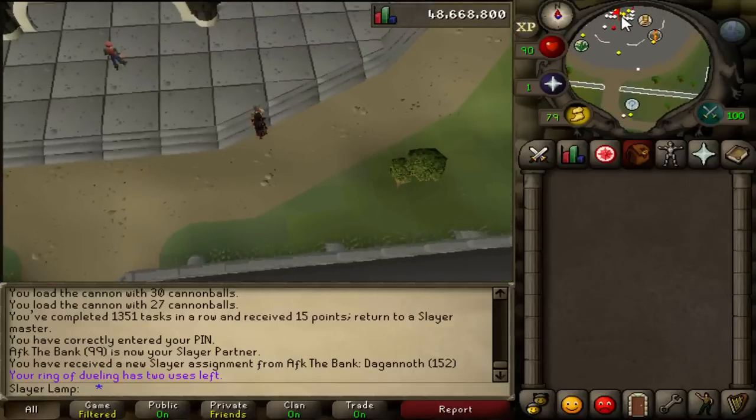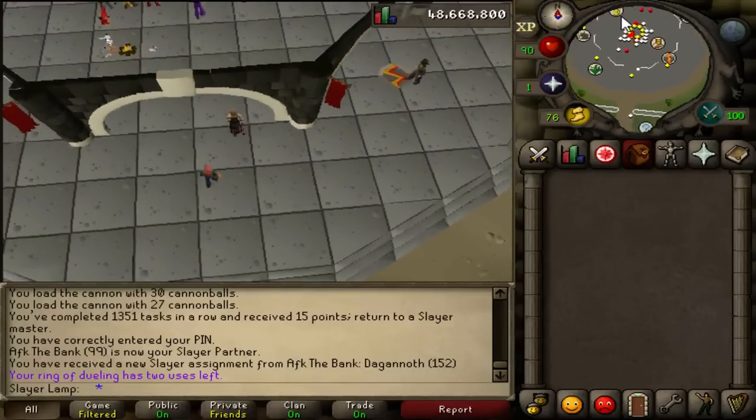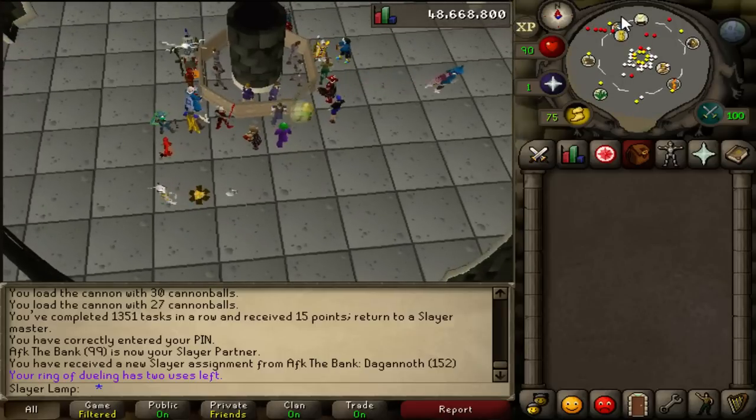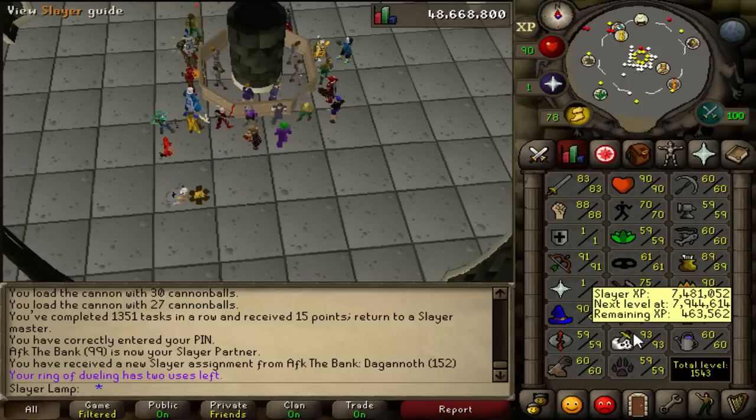Hello everyone, Slayer Lamp here. I made a change on my slayer tab — I was gonna keep it till 99, but I'm gonna do it in two steps. I'm gonna sell the tab right now because I need some money for my mini account for Corp. Then I will keep every single drop again from 93 and a half. I'm at 38% on 94, so this is my XP now — almost 7.5 mil XP. So I'm gonna sell the tab now.